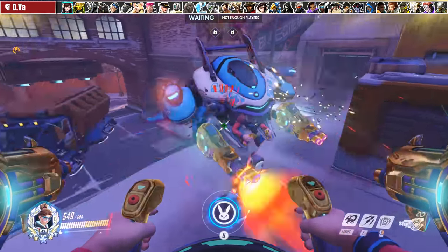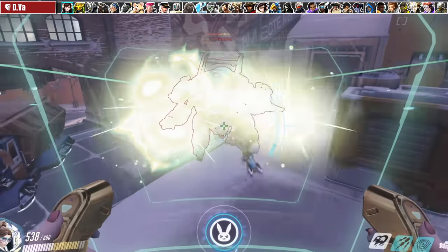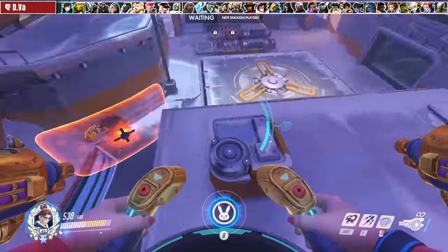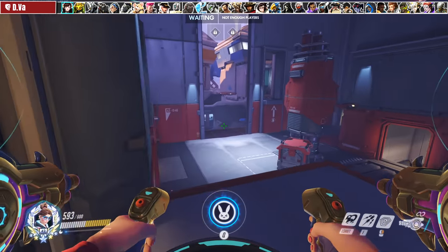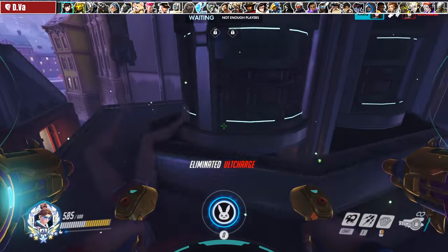You're not typically going to be 1v1ing a D.Va in most cases, but ensuring that your matrix or micro missiles will keep you healthier and allow you to keep high ground control and space for your team. Another easy way to kill D.Va players is to follow the baby D.Va as she's following after using your D.Va bomb.